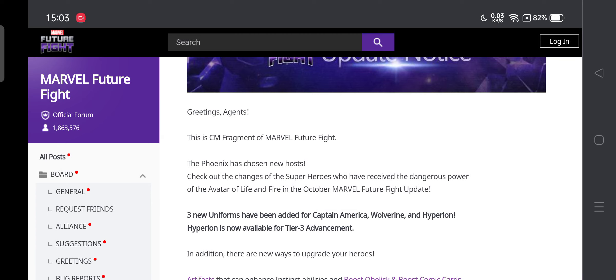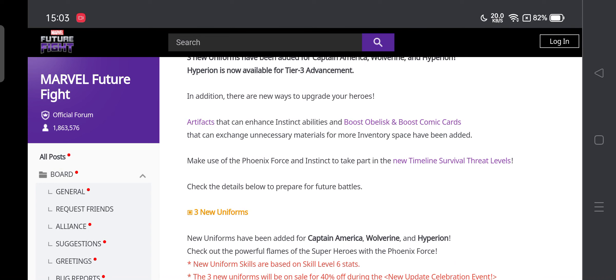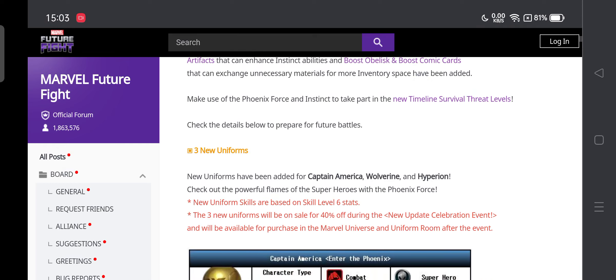In addition, we have the artifact that can enhance instinct abilities, boost obelisk, and boost comic cards that can change unnecessary material for new inventory space. They have improved obelisk and comic cards — maybe for inventory space, which is interesting. We also have the new Tamlin survival threat level, 4 to 6, where you'll be able to earn some artifacts.